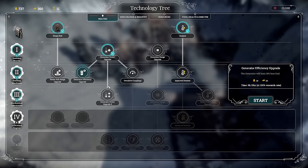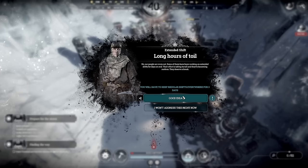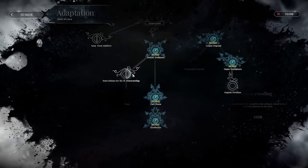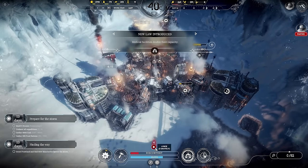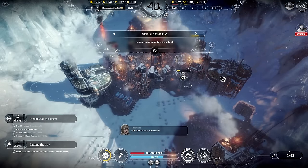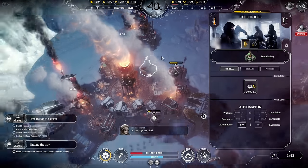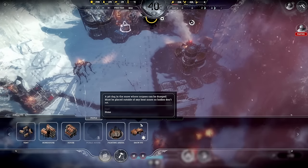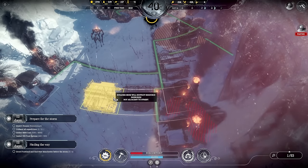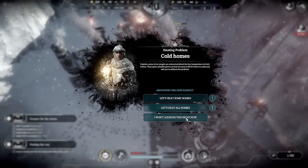We've got 11 steam cores as well. For heating, I think we need to focus on it a bit now — let's do efficiency upgrade and then heating efficiency. I'll do overcrowding as the law because we are getting a little bit of sickness here. Another automaton is up and running — fantastic! I'm going to put the automaton on the cookhouse so that can work 24/7. I also need to get more resource depots down. One is going to be for raw food and one is going to be for coal, because we need to start sending stuff to New Manchester.